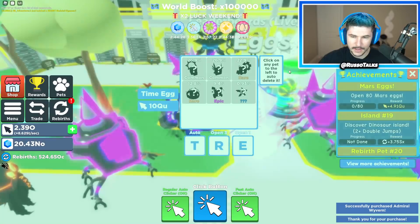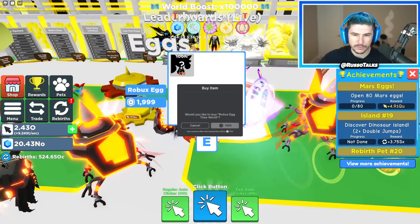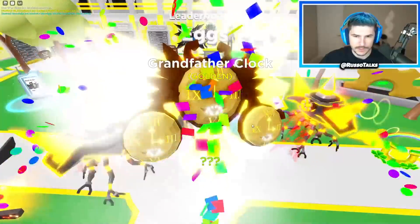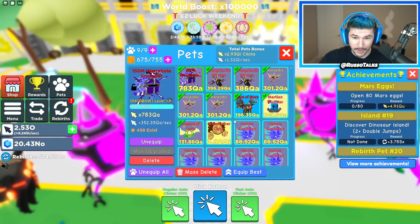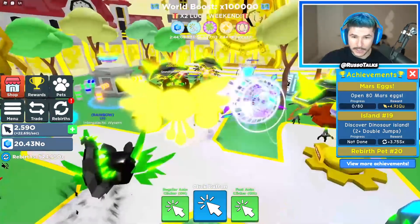And then this is the new rarest exclusive — the Admiral Wyvern. Let's grab that. They're tradable so I could always give them to people. I want to open the Robux egg time world one right now. The grandfather clock — and it's a golden! So it's only the grandfather clock but I got a golden version, which means I can make a rainbow. And it's 3QI — oh my gosh, it's insane!